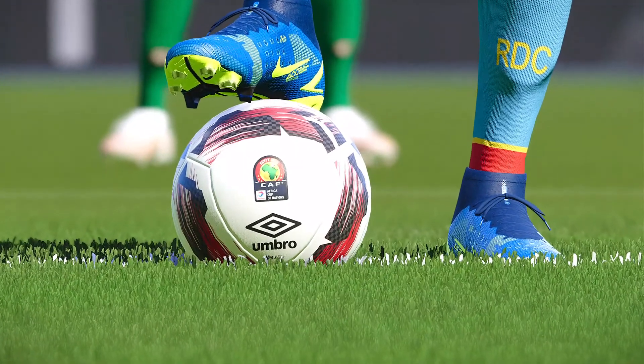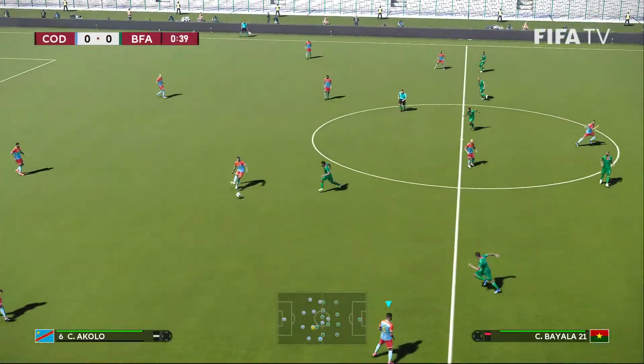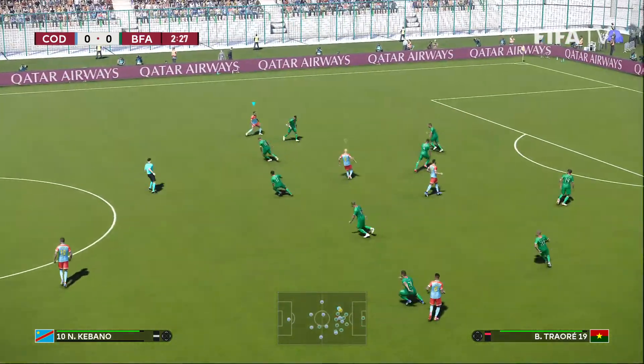Let's look at our CAF Umbro Neo Pro ball. Under the boot of Bakambu. We are underway from the Stade de Pointe Noire in the Congo.